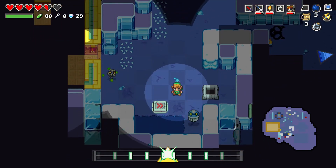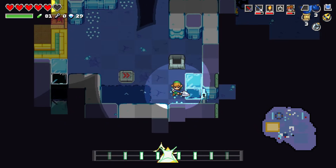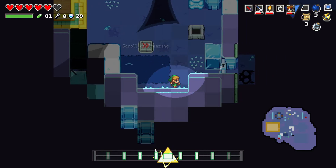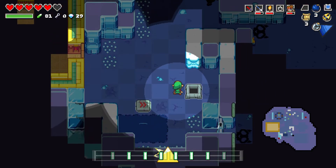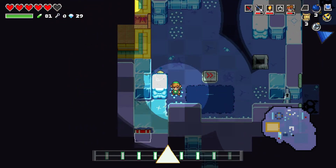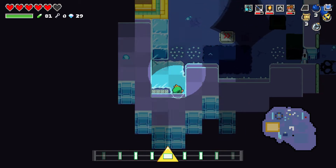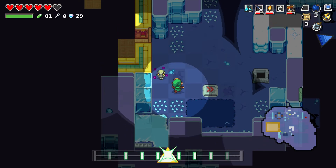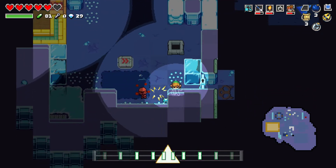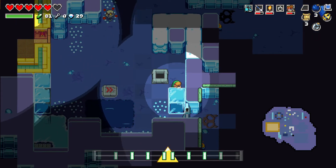Torch extinguished. That's fine, I got another. So that chest had a little spark. I don't know if it's going to get damaged — I think I need a key. I don't want to have to have a key for this.